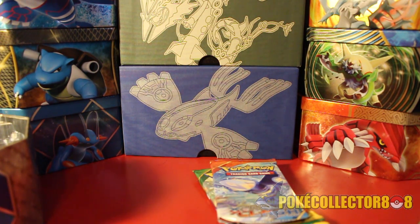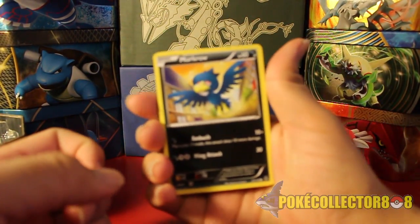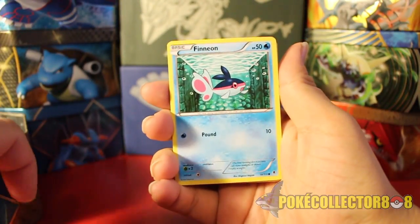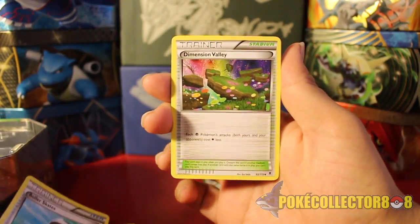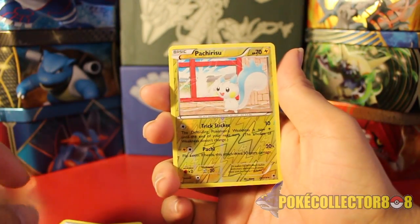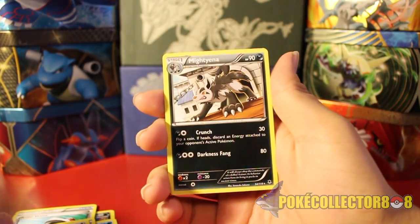Taking the code card off-screen just in case it's printed in reverse. Here we go — from the Phantom Forces pack we have Murkrow, Swirlix, Finneon, Gligar, Joltik, Roller Skates, Dimension Valley, Furfrou. The Reverse is a Pachirisu, and the Rare is a Mightyena.